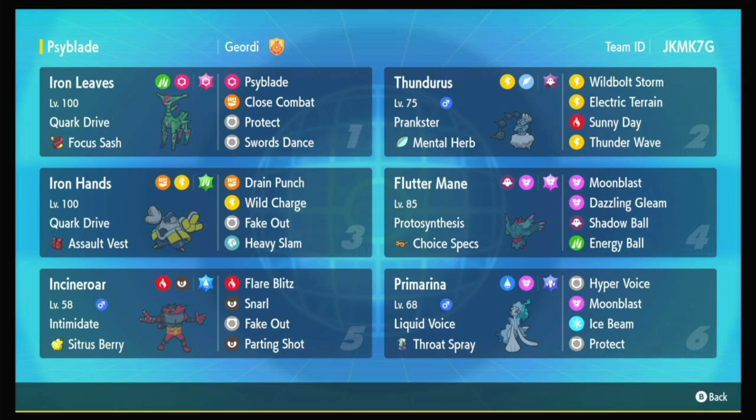We've also got Sunny Day on the Thundurus, so a couple things that can take advantage of that are this Choice Specs Fluttermane, which will get the speed boost from Protosynthesis in the sun, and Incineroar, which I've invested a little bit of attack in and can do some insane damage with Flare Blitz.